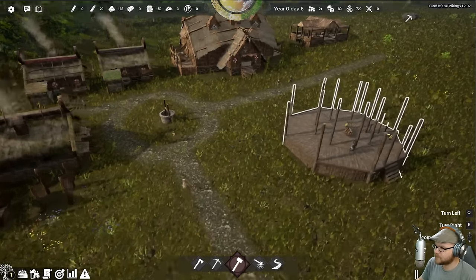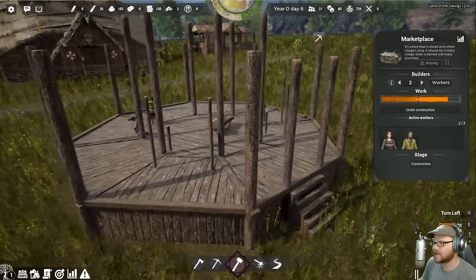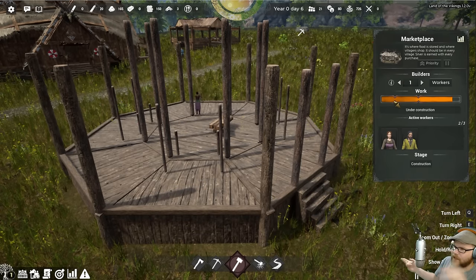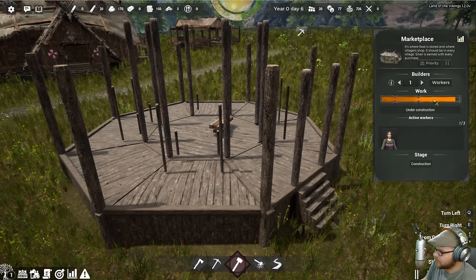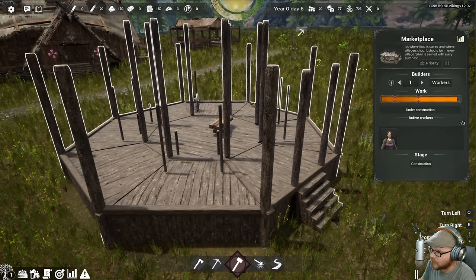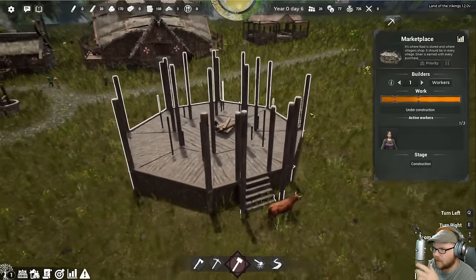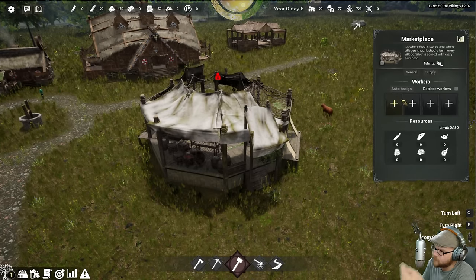One thing that's a little different about this game: each building kind of has different phases of building. You get the first phase, everyone lays the foundation out, then you bring the supplies over, then you build the thing — it runs in that order. And you can see how many people are working on it. For the marketplace, we need someone who's fast. We'll order by fast people and take old Leote, who is very lucky and fast.